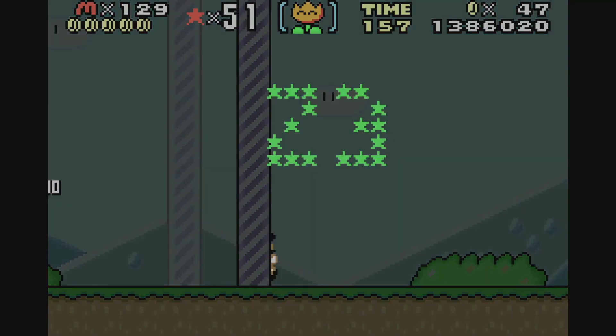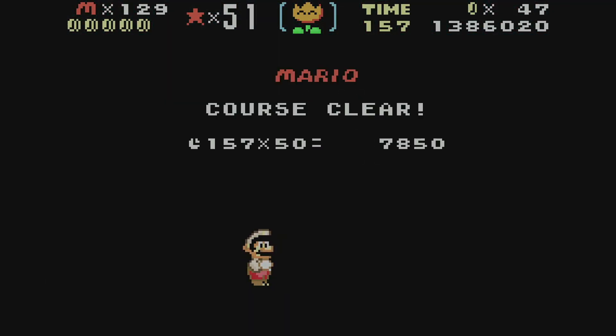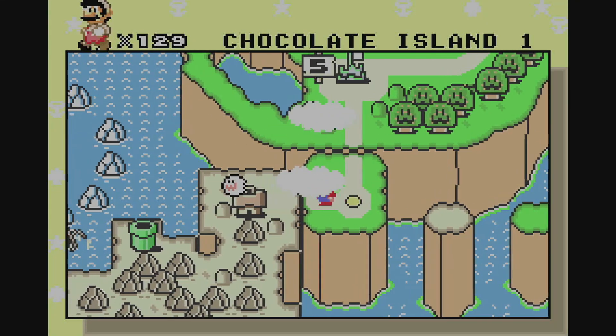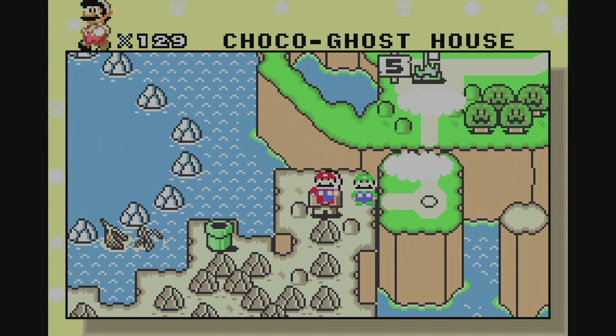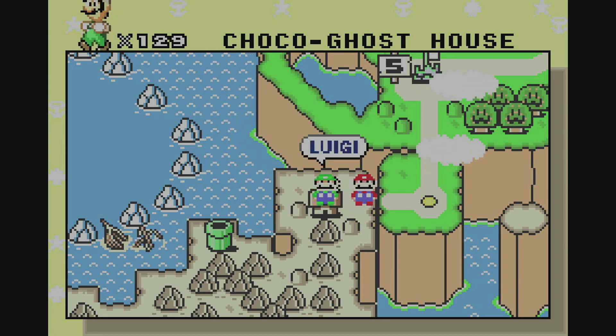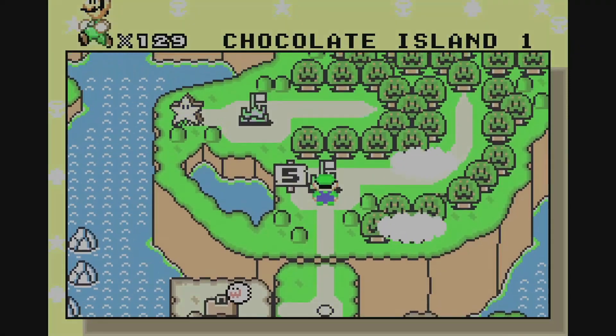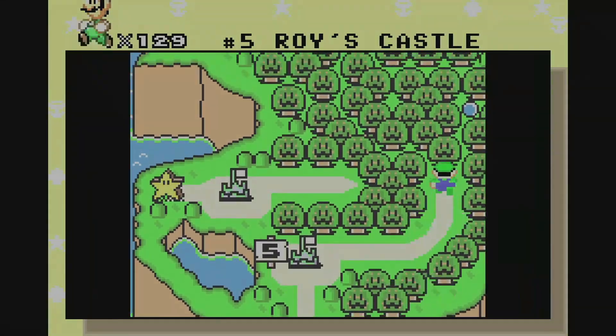That pipe jump scares me half the time — all the time, really. I was going to do the Yoshi jump and I somehow hit the emulator button on the Wii U. Alright, now it's time for Luigi to tackle. I'm going to get power-ups back because I need them.